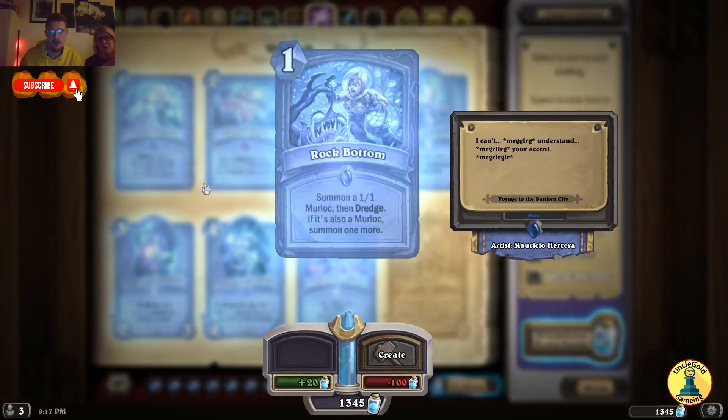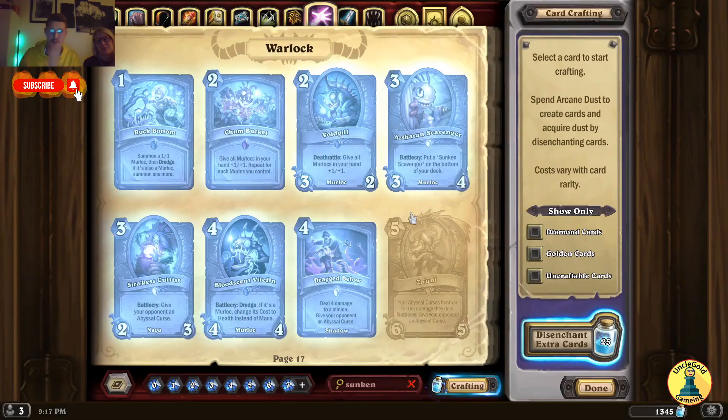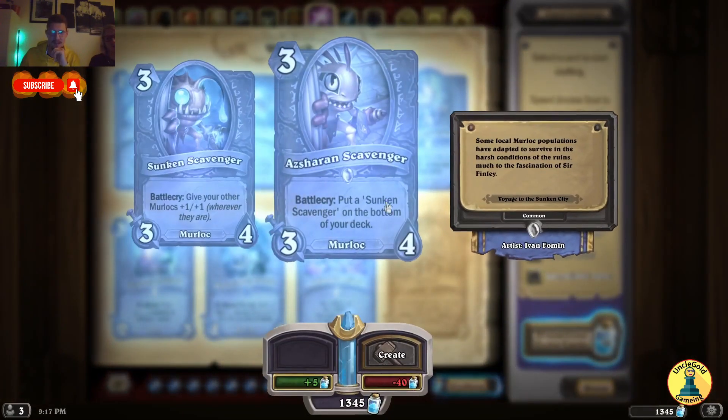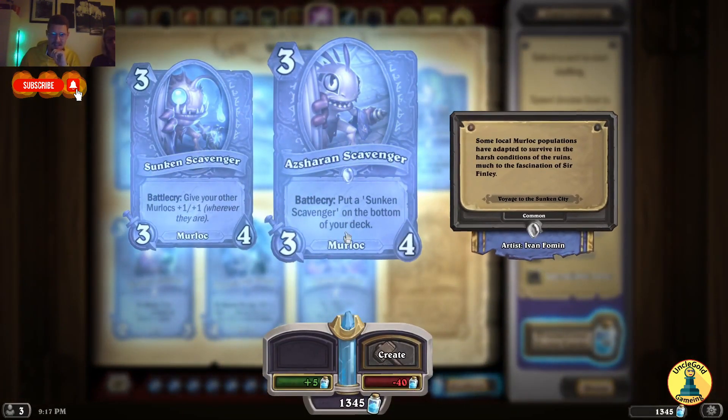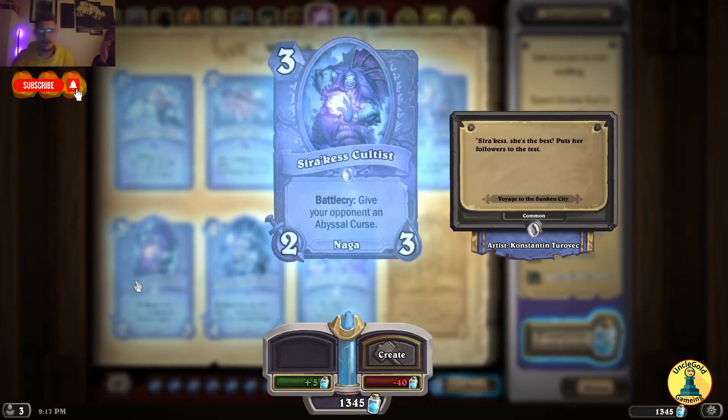Warlock. Summon a 1/1 Murloc, then Dredge — if it's also a Murloc, summon one more. Murloc in deck — give all Murlocs in your hand plus 1/1; repeat for each Murloc you control. I see a Warlock Murloc meta coming back. Give all Murlocs in your hand plus 1/1. Put a Sunken Scavenger on the bottom of your deck on Battlecry — the Scavenger gives your other Murlocs plus 1/1 wherever they are. Warlock Murloc meta!